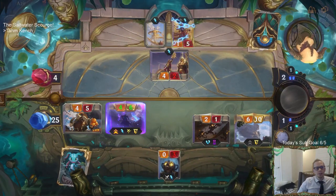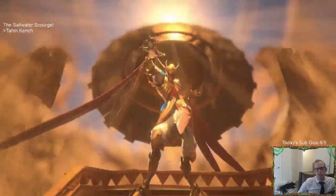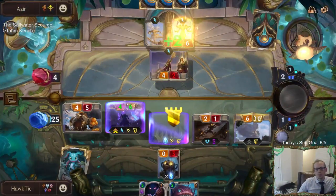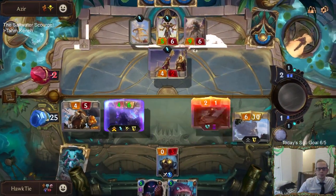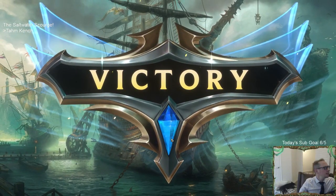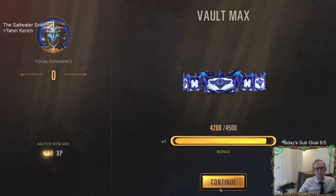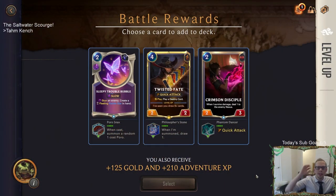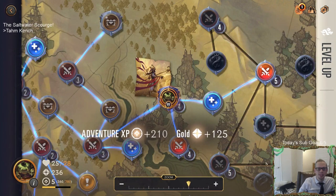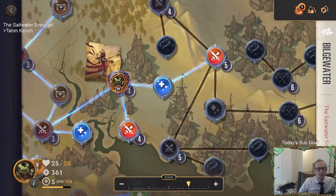Azir has been defeated! We defeated the first boss - even though Azir has risen... risen to the grave. Victory is a thing of beauty! We get a Twisted Fate? When I'm summoned, draw a card with Twisted Fate? We can get a lot of champions - let's get more champions. I kind of wish I took the Nautilus now. Wish we had more champions. Let's go this way. When allies attack, summon a random one-cost follower - that's not bad.